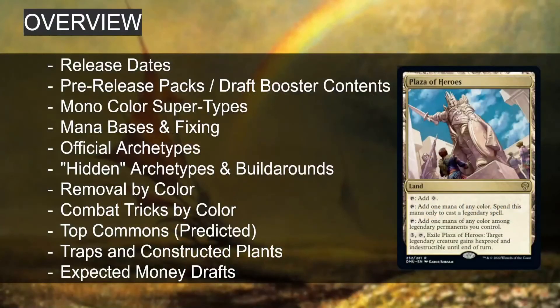We've got release dates to cover, what's in the pre-release packs versus the draft boosters. This set has monocolor super types — each color has a theme — and the archetypes are mix and match. We'll cover the mana bases, which are complicated since you can play anything from monocolor to five-color. The modal deck is two-color plus splash. We've got official archetypes, hidden archetypes, removal by color, combat tricks, and top commons predicted.